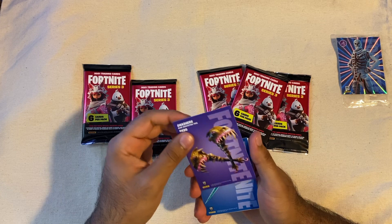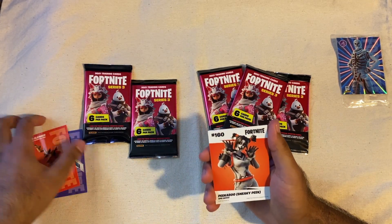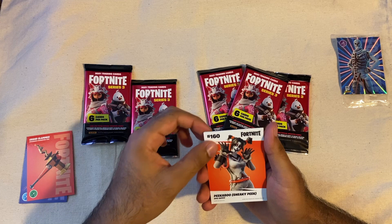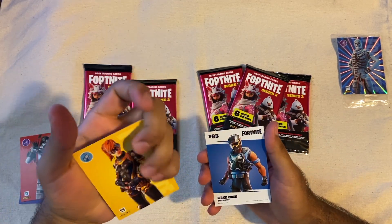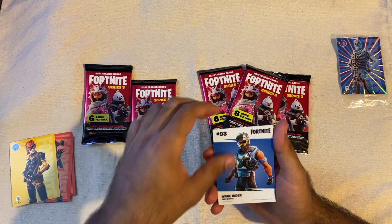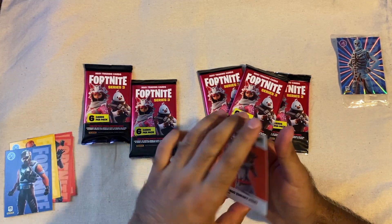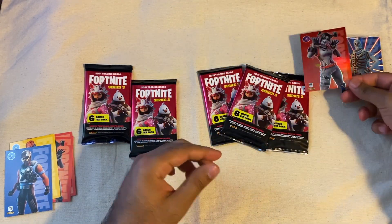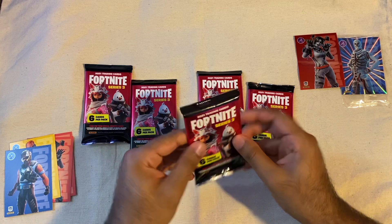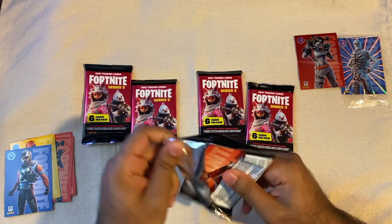Cool, we got the Gnashers, High Sickle, Peekaboo, Scion, Wake Rider — oh, we got another Peekaboo! Yo, look at that, we got a little hollow action! This one is curved up because of that hollow foil too.